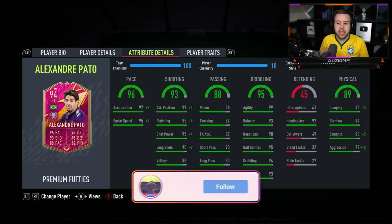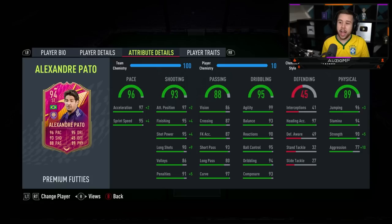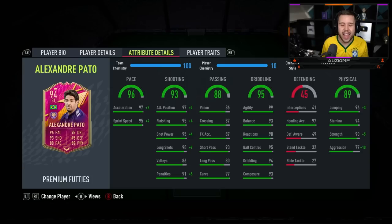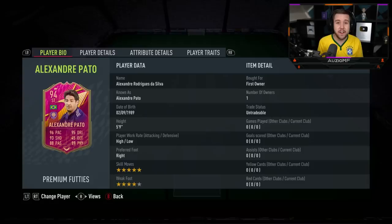The passing ability looks very good for a striker. The dribbling ability looks good and hopefully he will feel good in game. The physicals are insane — 99 jumping, 97 heading accuracy is insane to have on a five-foot-nine player. He also has 94 stamina, 95 strength, and 87 aggression. Those kind of physical stats you don't see on a 5-foot-9 player very often.